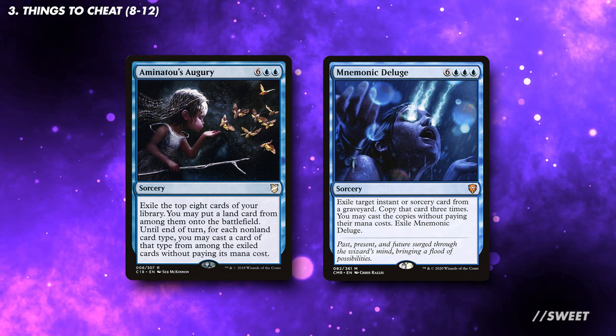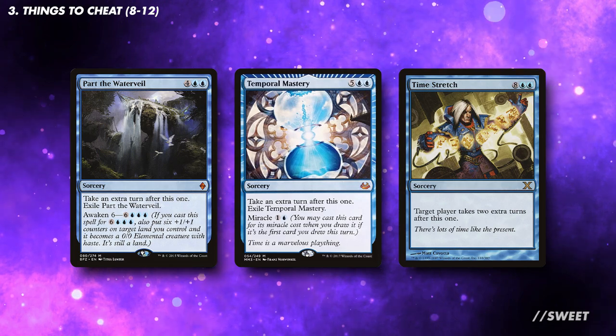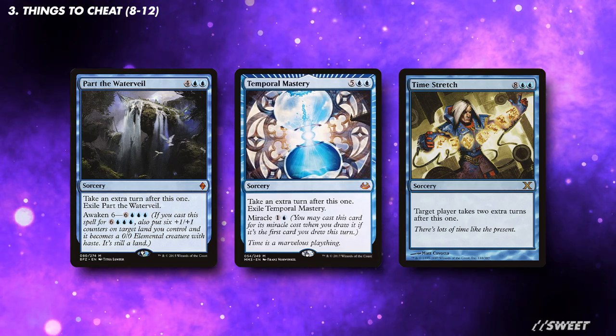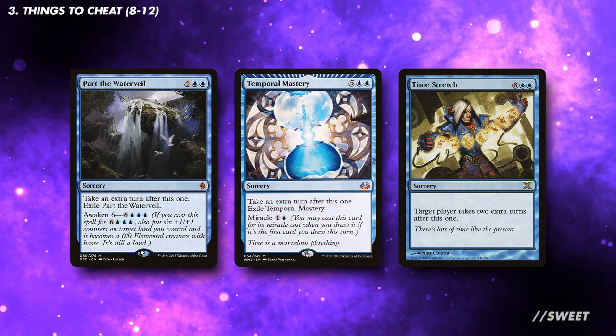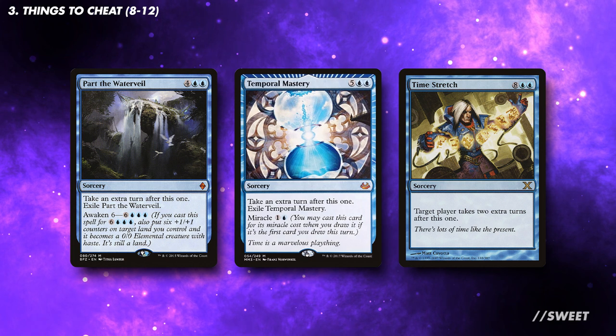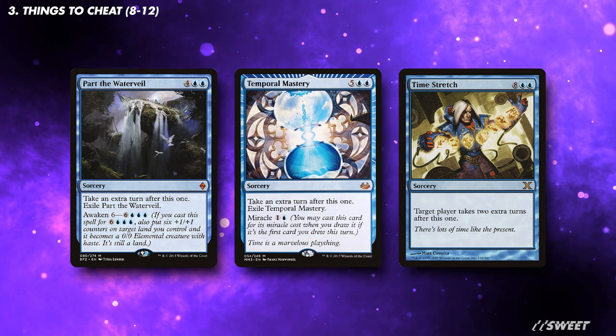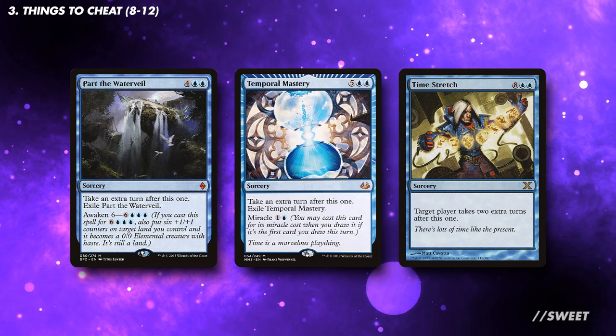We'll have so many big effects in the deck that cards like these are sure to hit something good. And then there are some extra turn spells. Hulken's Insight only lets us cast one spell for free a turn, so another way to get more out of it is by taking more turns, giving you more time to play some bigger threats. Worth noting that Temporal Mastery goes up a notch in the deck if you're running the library matters cards we've already mentioned, due to it having the Miracle ability.